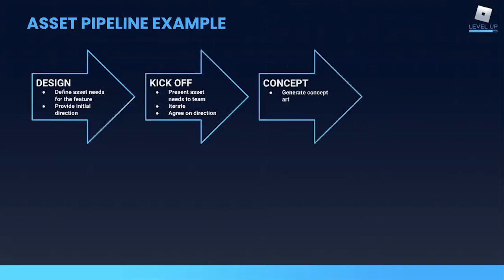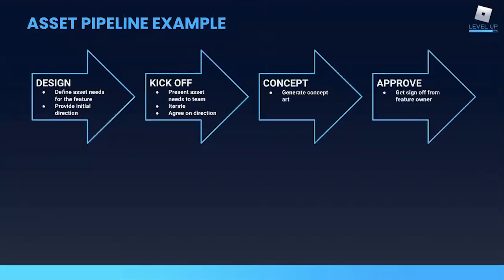Once everyone agrees on that direction, it moves into the concept phase where an artist translates those ideas into images. Then the artist and the feature owner agree on the visual direction based on those concepts. This might seem like an unnecessary step, but for example, in our RPG package, the armor pieces are meant to be rewards that players put a lot of effort into earning. So it's important they match the theme of the release and the story of the quest, and they're particularly cool-looking assets that serve as a desirable reward. That means there are some acceptance criteria that have to be met before these concepts are approved.